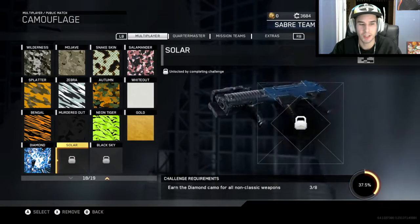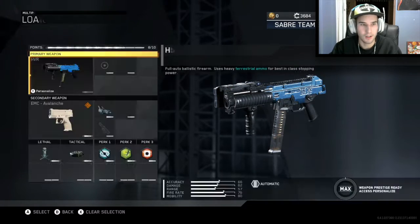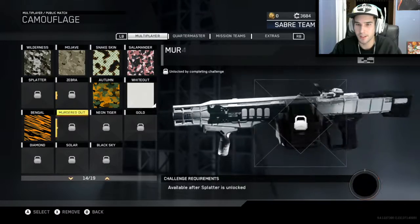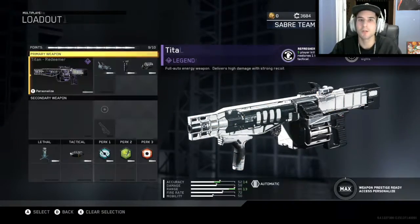So there we have it, that's our third set of diamonds. We have assault rifles, submachine guns, and launchers done. Now I'm basically working on LMGs and I almost have gold for the Titan, so that'll probably be the next couple of days.